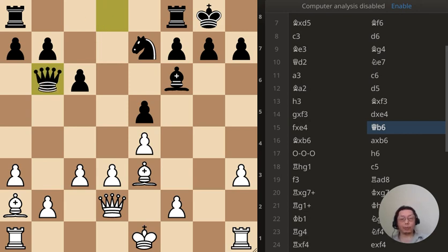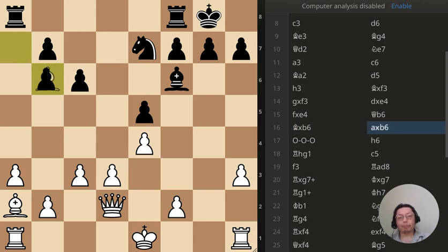This is puzzle number one — the queen has just moved to b6. What is the best move? As you can see, the queen is over here threatening the pawn and the bishop. Of course the bishop can just get back — and that's the best move, the answer to puzzle number one.